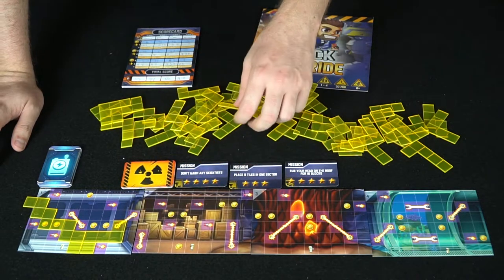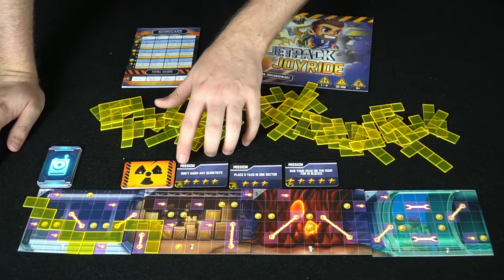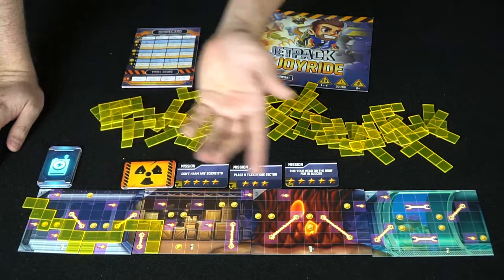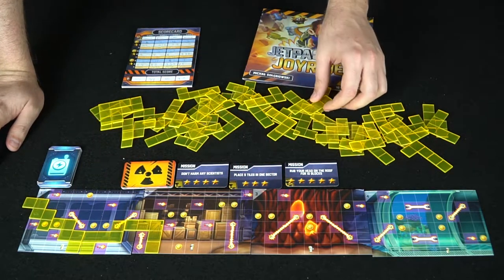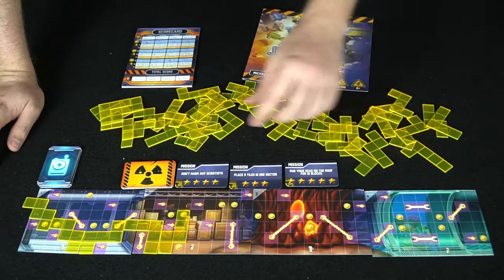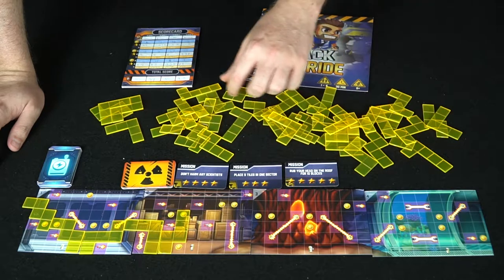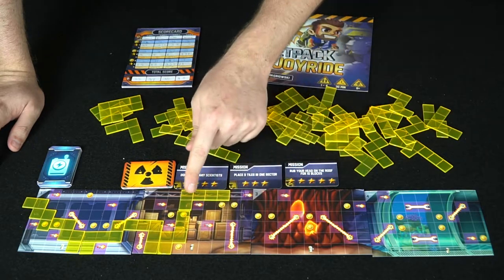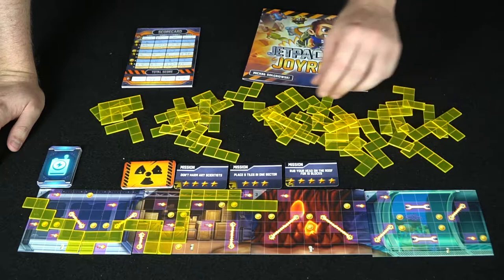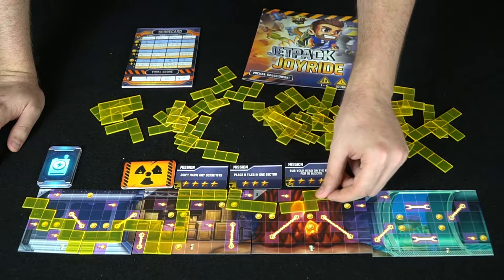You have objectives to keep in mind: don't harm the scientists, place five tiles in one sector, and rub your head on the roof. You had one, two, three, four tiles — not enough for the sector mission yet — so you want to get your head on the roof to gain bonus points. Going up here gives you one, two, three, four tiles on the roof, which is good. You're making these decisions while everyone else is doing the same simultaneously — that's part of the dexterity aspect.